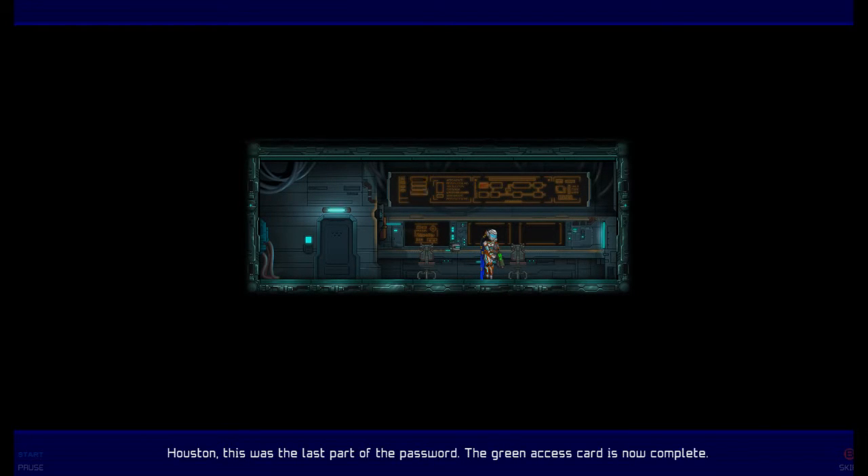Houston, this was the last part of the password. The green access card is now complete. Good job, Ghost. We can now proceed to green sector.